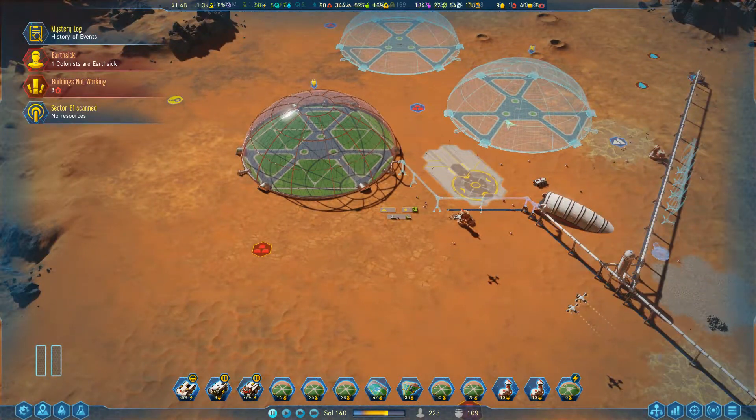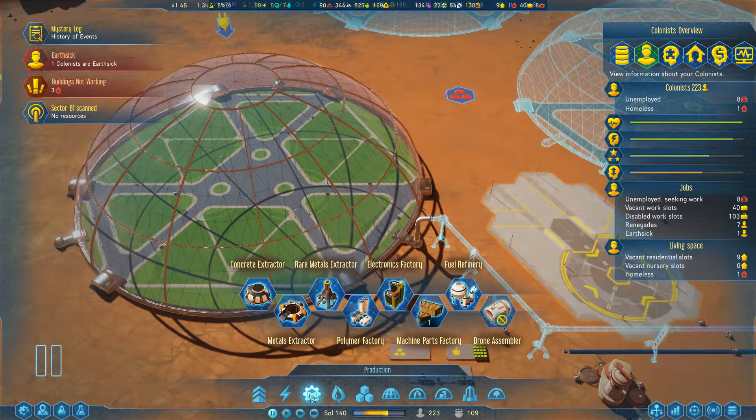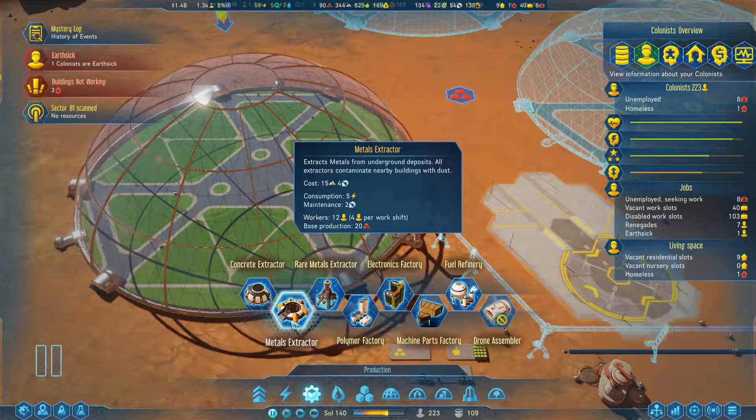Do I want to build this secondary dome? I don't think we're there yet. I think we need to extract some metal before we even think about doing that. So let's build a metal extractor — at least a metal extractor. Here we go.